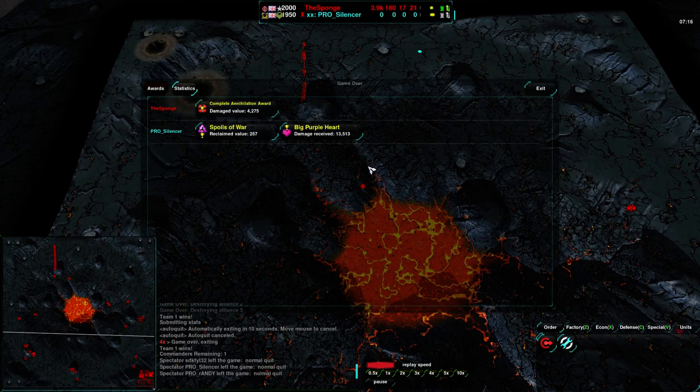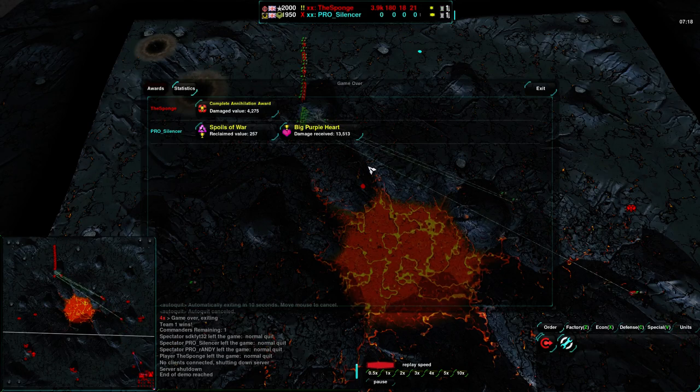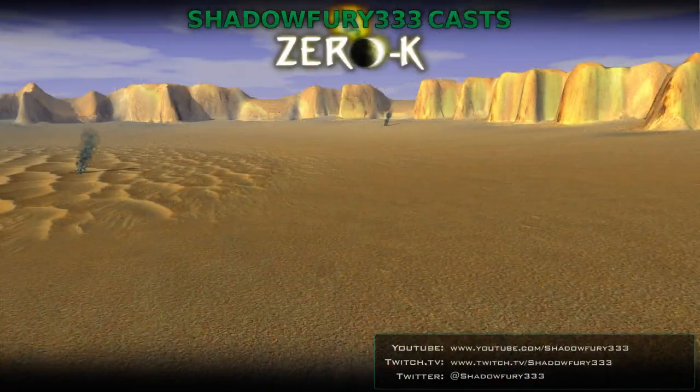Silencer throws in the towel — not even a GG, just gives up, realizing he has no chance and drops the game. I hope you enjoyed that — a little anticlimactic. I'm guessing this game happened before the Battle for Planet 17 game. Anyway, I'll have another one for you pretty shortly — it's going to be between God and Randy. Stay tuned, that'll be up in just a minute.